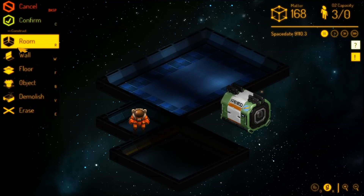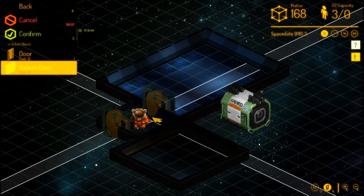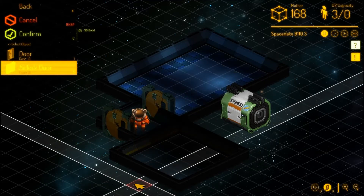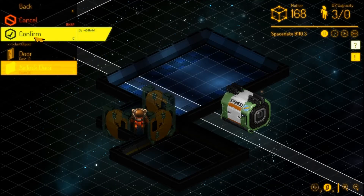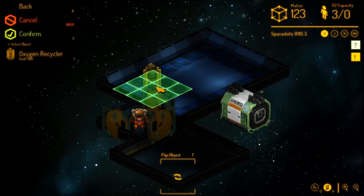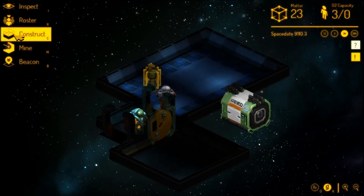Now we'll need to construct some doors — there are airlocks in the objects menu. Let's stick one in there and one in there. Actually this is a mistake — I should have built a corridor entranceway. But never mind, let's just build airlocks everywhere. Now we're going to select the oxygen recycler and build just one for now, because we do not have much matter.